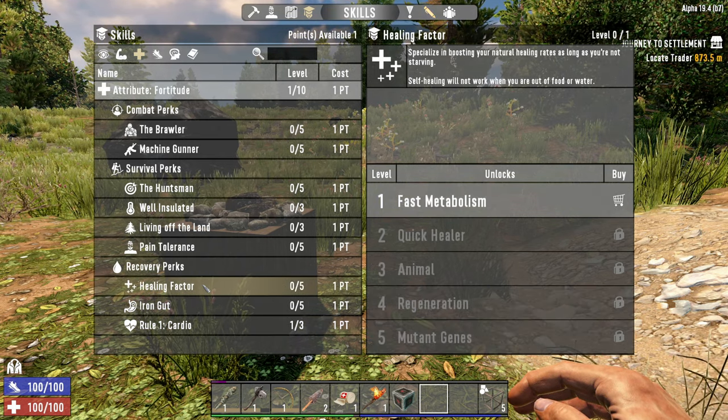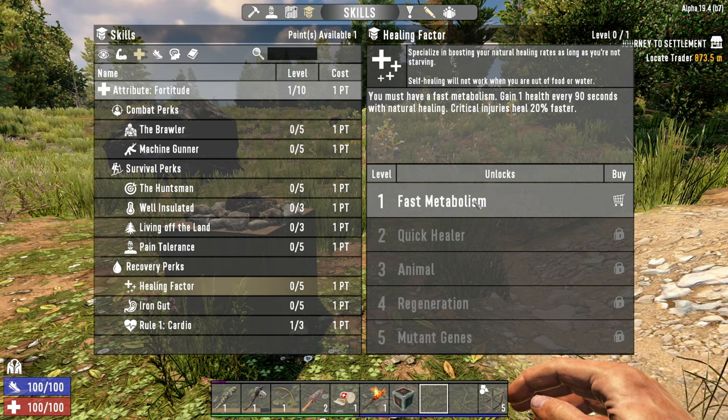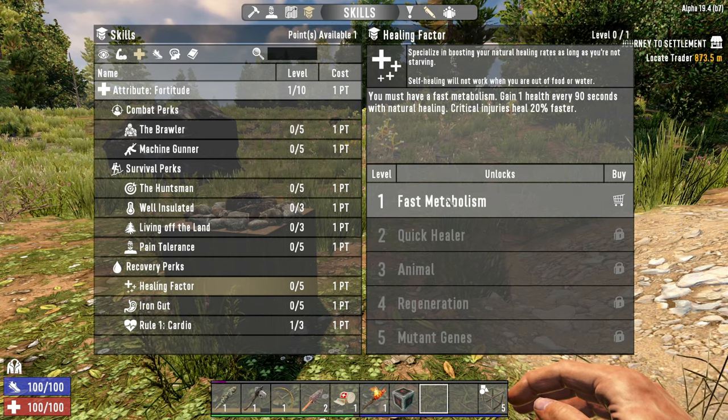And for the last point, I usually end up taking Healing Factor. This is just going to give you some passive health regen that's going to make your life a little bit easier. You won't have to worry about burning through all of your healing items when you do take damage.